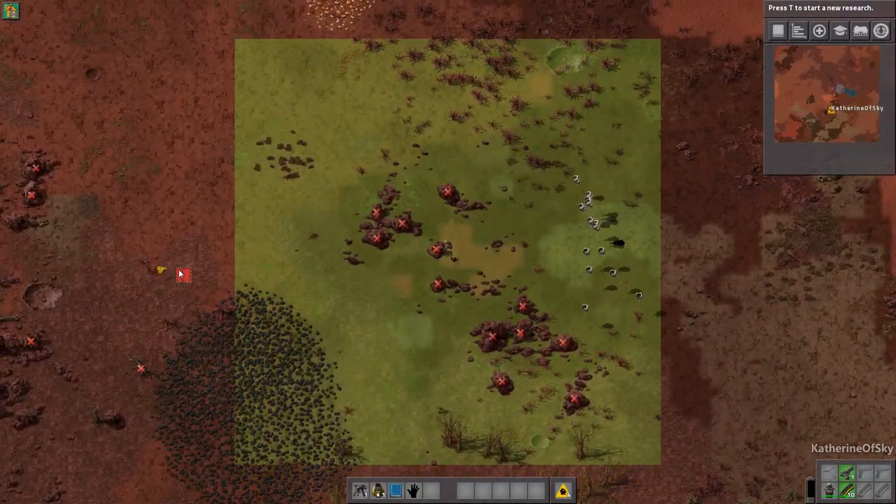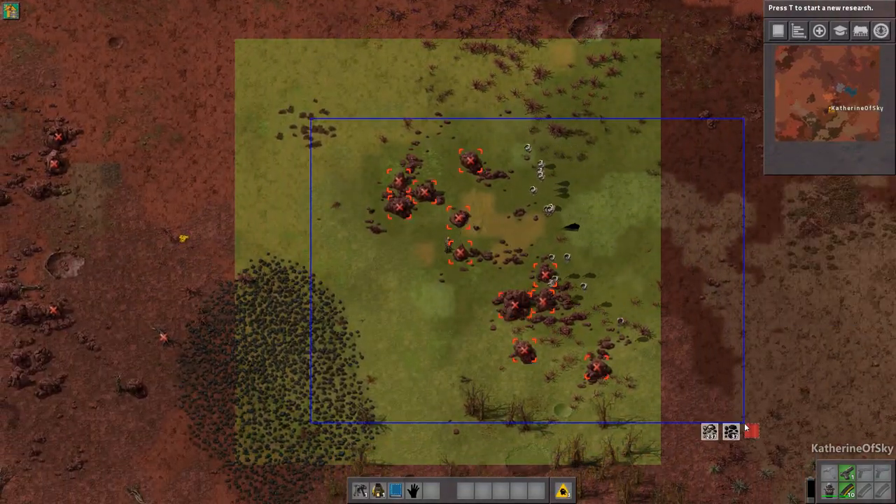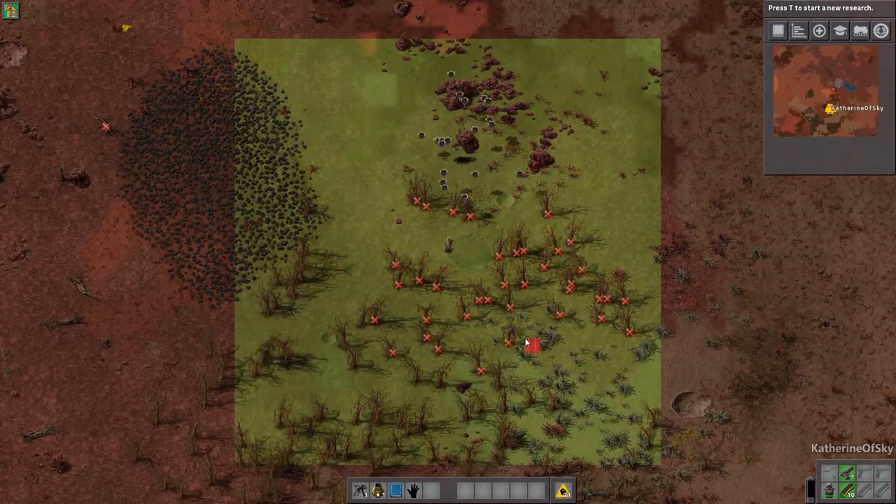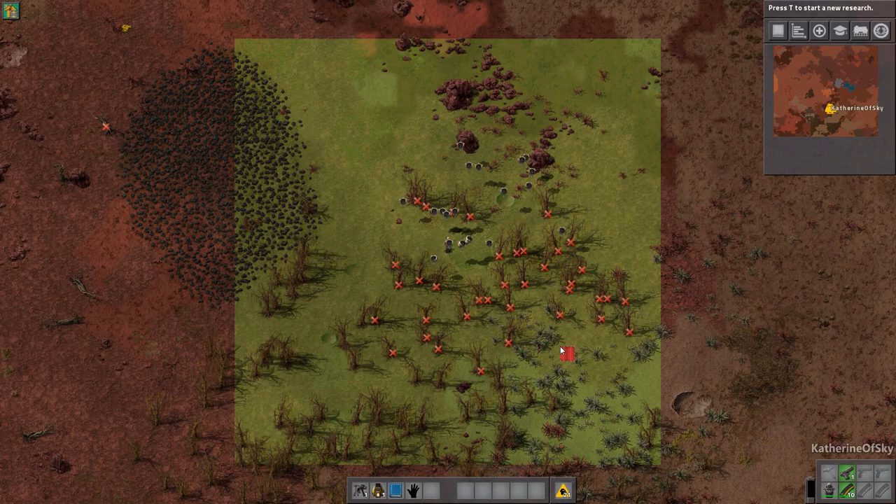So what is that yellow thing? I didn't really want to get these — I thought they were like trees. We need trees. We need lots of wood. Yes, I am actually harvesting wood because we need it.